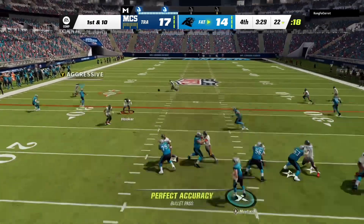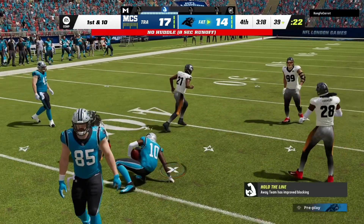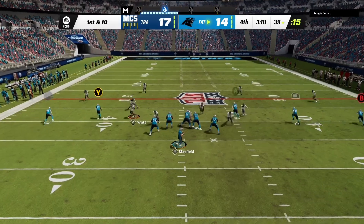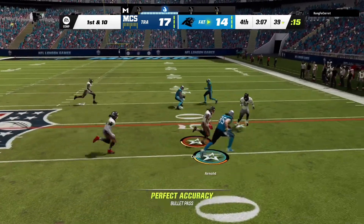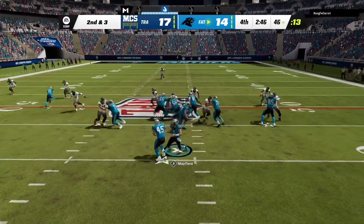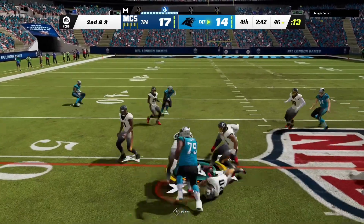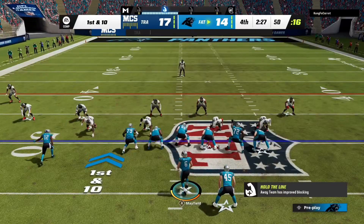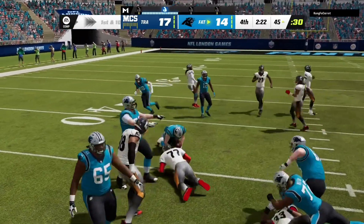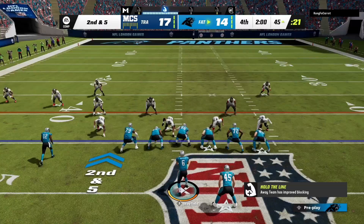The empty formation has been pretty nice for us today. We find Samuel with a risky but nice grab. Coming back out in the empty, he's usering on that side so we find Dan Arnold on a short route — surprised I even threw to him after that fumble, but we still have a chance. Giovanni Richie gets us a nice gain of five coming down to the two minute warning.